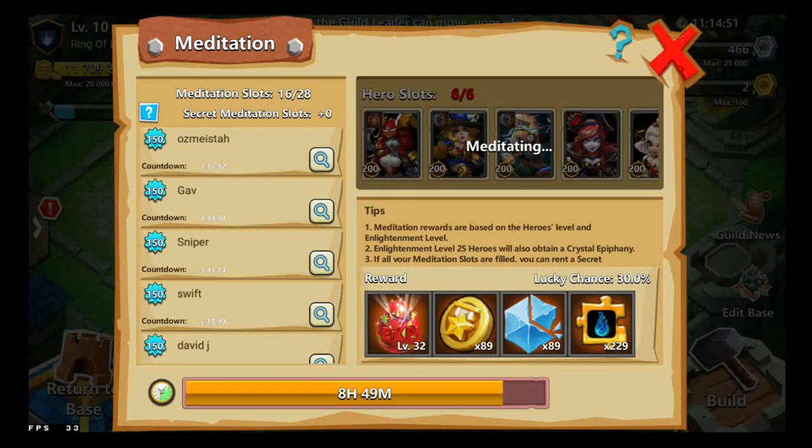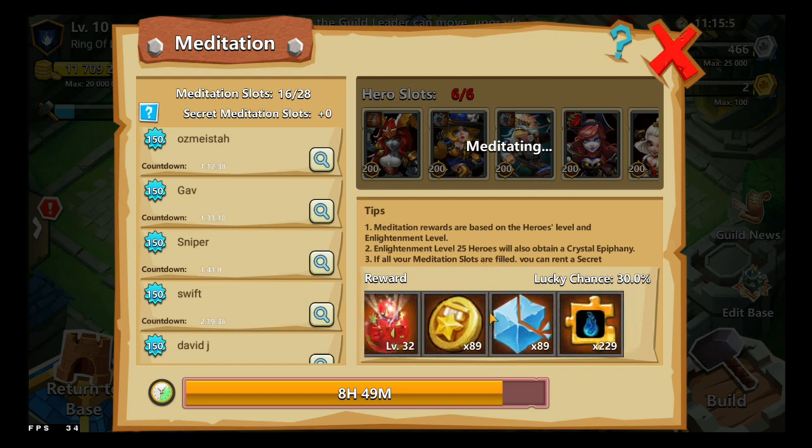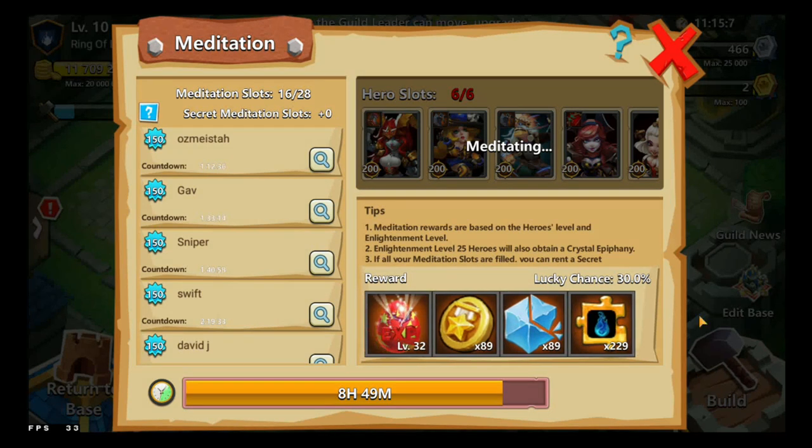I'm going to start off by showing meditation — it is easy. You can open up 4 more slots of jewels; I have all 6 slots. You enter your heroes and you get a reward with XP Egg, Trial Tokens, Gleef Fragment, and Ancient Spirit Shards.